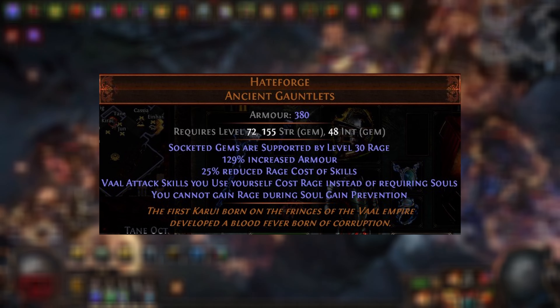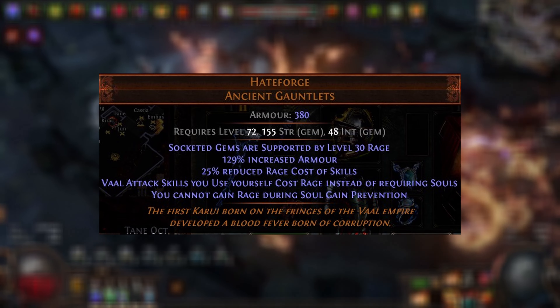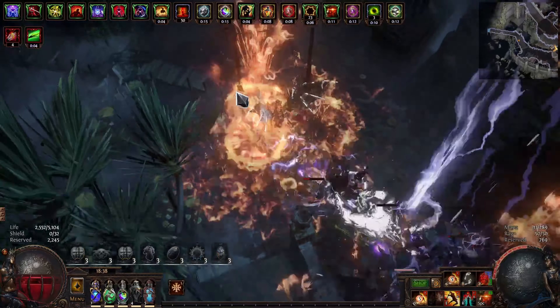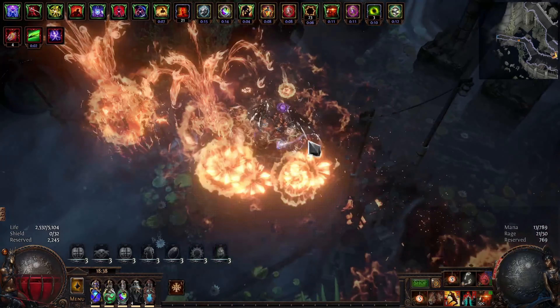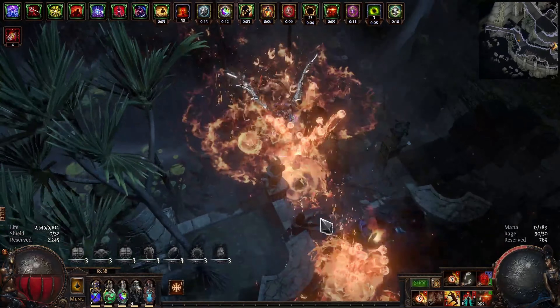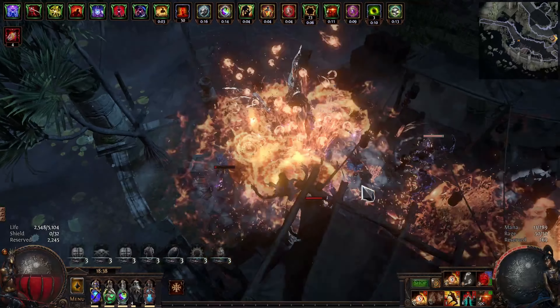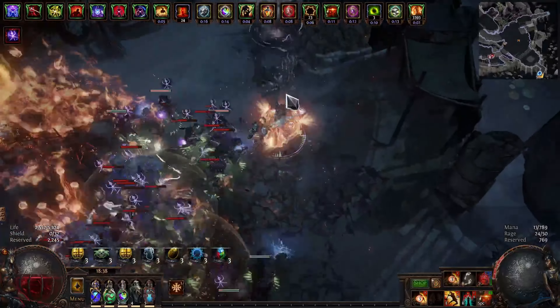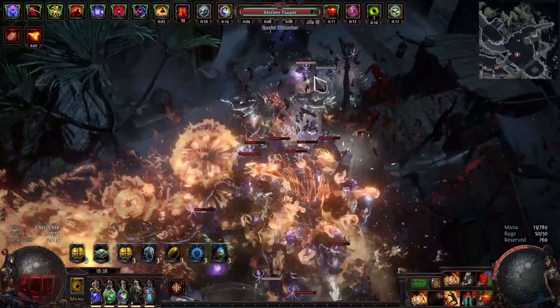Hate Forge is an item that I introduced in Ultimatum League, and it gave us an opportunity to really abuse Vaal skills. In the past, you've been able to get 100% soul gain prevention from flasks by using multiple soul rippers or soul catchers, and you can spam Vaal skills indefinitely. This was abused with things like Lightning Strike. This league, I wanted to give it a go — I've never used it before, so I thought I'd try it out.